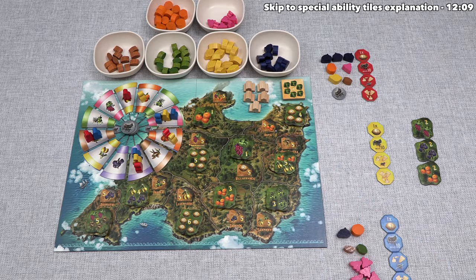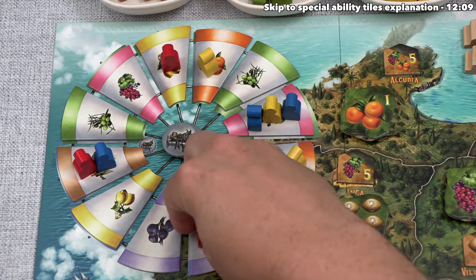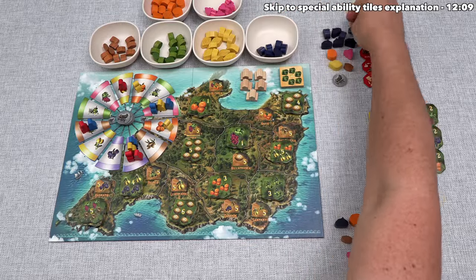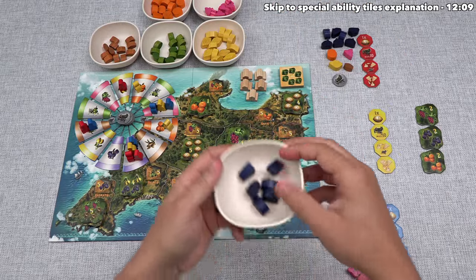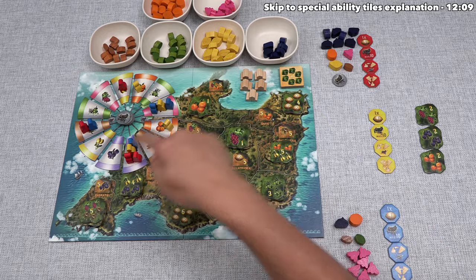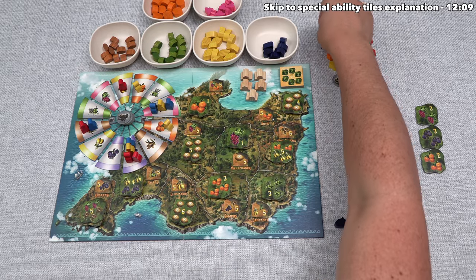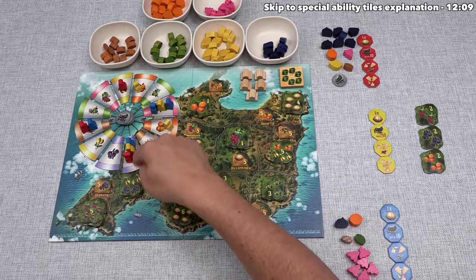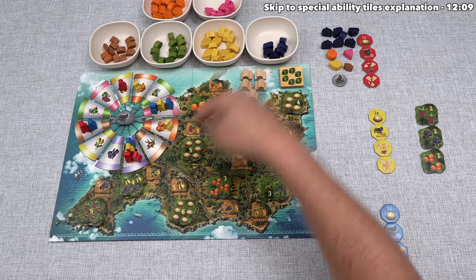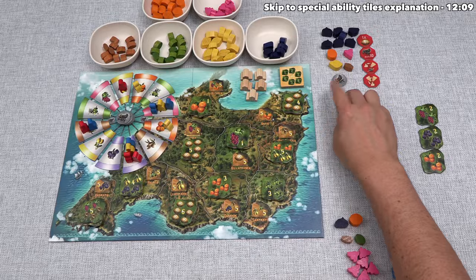Red moves a farmer two times, and now there are four farmers on the fig spot, so red gains four figs for a total of seven figs. There aren't that many figs left in the supply — just six. As players clump up on spots, resources in the supply can disappear quite quickly. Red is taking a risk, but with six in the supply and one landing here would only take five, they think they're probably fine until their next turn. They appear to be angling for the six-of-a-kind tile, and red has two donkey carts.